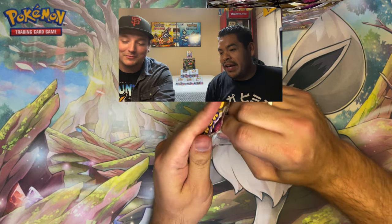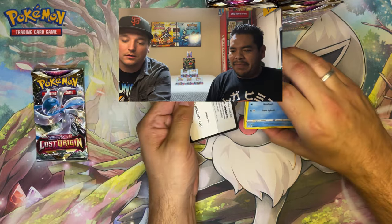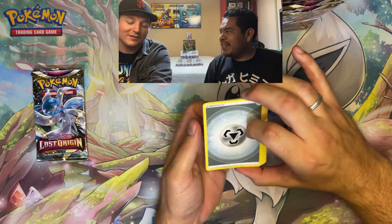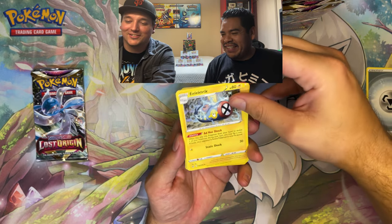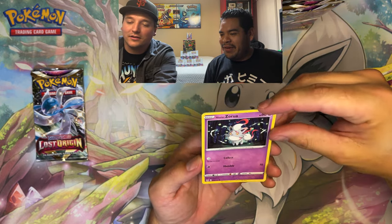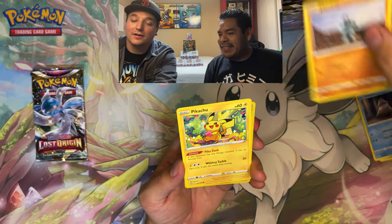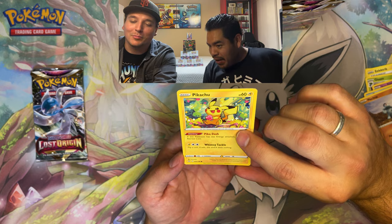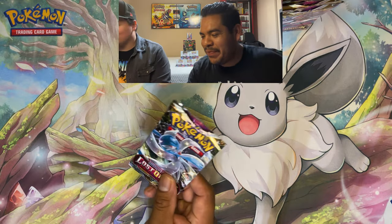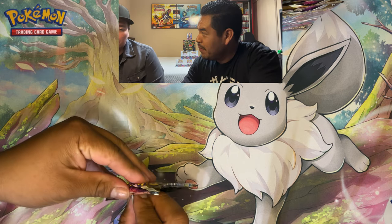We've got a lot of packs to go. There's a radiant in this set too. Another code card. Pulling through cards — Snover, Suicune, Zora. Love those clay Pokemon. There we go, a Pikachu eating little berries — it's a reverse holo, non-holo. Going for this next pack.